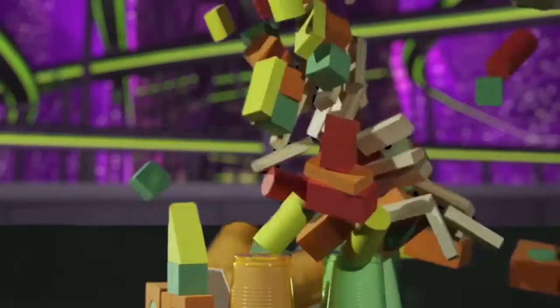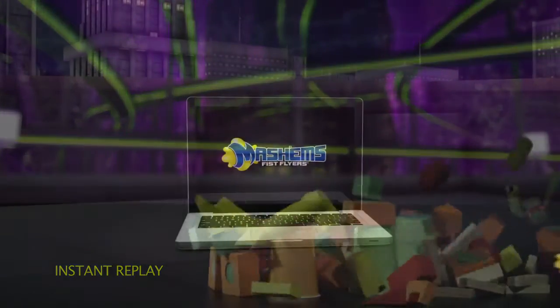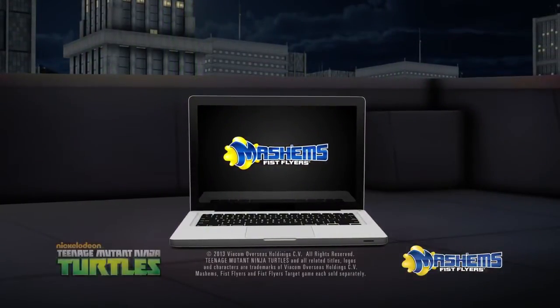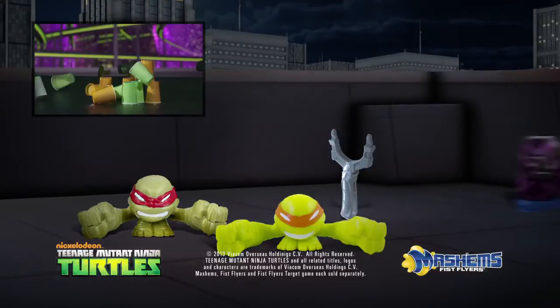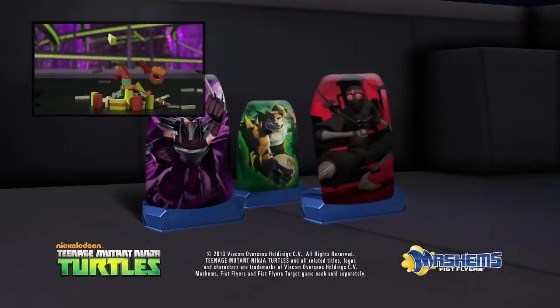Sling them, fling them, take careful aim, and fire it long. You can log on to check out the Collectible Turtles Target Pack, including the Launching Michelangelo and Ripping Raphael with Power Launcher, and the Shredder, Dog Pound, and Foot Soldier Target.